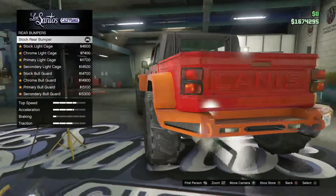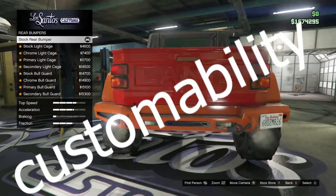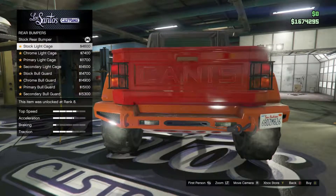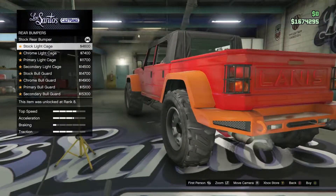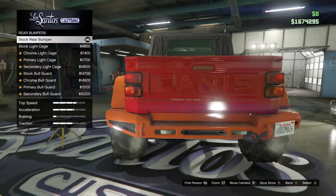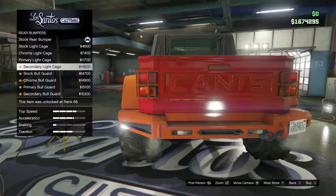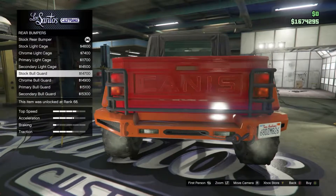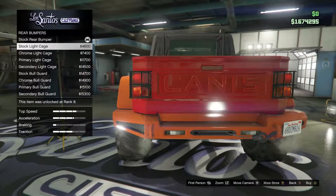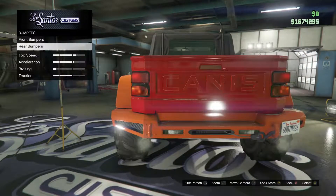Moving on, we got the rear bumpers. The customability on this thing is at the yin-yang. You got these little stock light cages, which is kind of cool. You can get it in chrome, primary, or secondary color. There's also a little bar there that's a bit more beefy — makes that little cage look a little wimpy. Either way, I actually kind of like both of them, so I don't know what I'll get there.